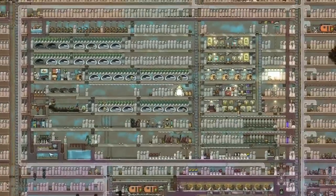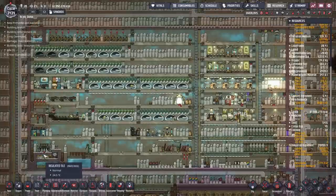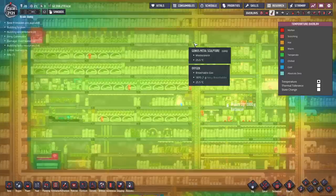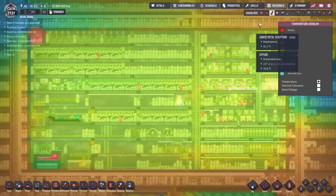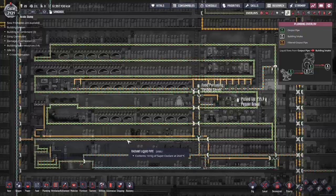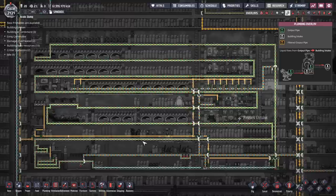Over here we've got our cooling solution that keeps the water down there nice and chill. There's a giant cooling solution going throughout the entire base — and when I say the entire base, I mean the whole thing is temperature controlled at 26 degrees all the way around. That liquid going through there is super coolant. There's no half measures anywhere here; this base is full measures all the way.